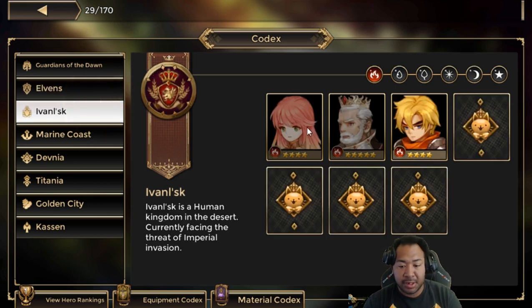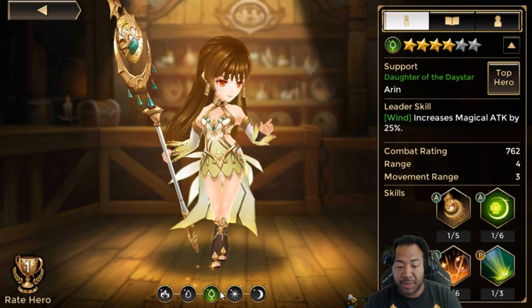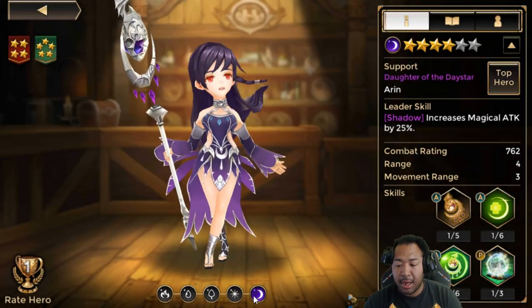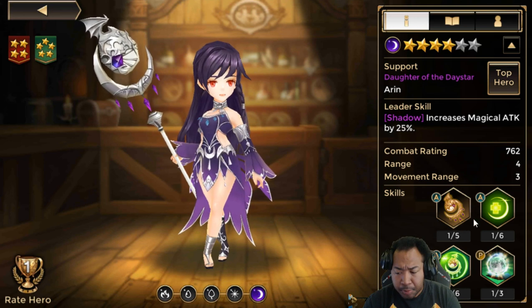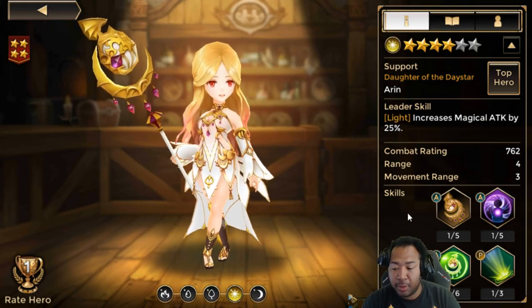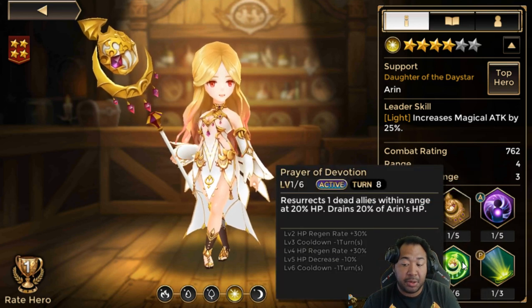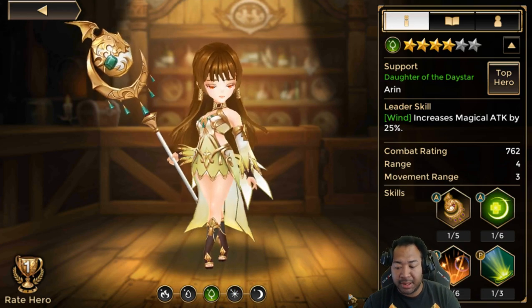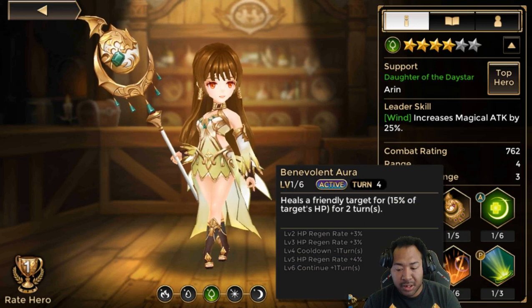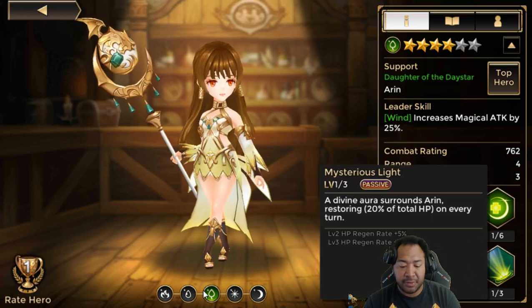Now, as we move down to the 4-stars, the next one up is going to be Arran. Arran is a little bit more versatile and mostly all of her element variations are good at healing — they just have different roles. For instance, the Dark One has a heal and also reduces defense if she's attacked, so you can tank her up to weaken your enemies. The Light One is more of a pure support variant with an AoE heal, restores her HP every turn as her passive, and she also has a res. The Wind One is basically the same, but she also has Benevolent Aura, a double single-target heal along with a self-heal.